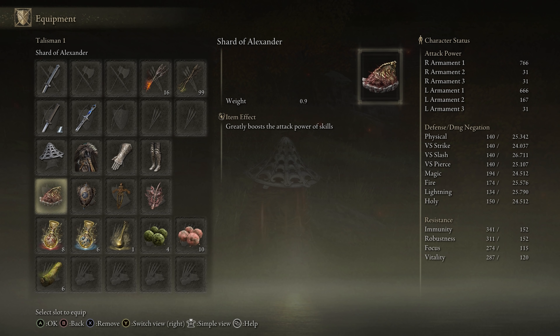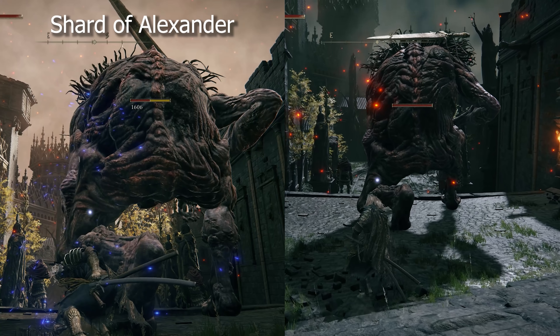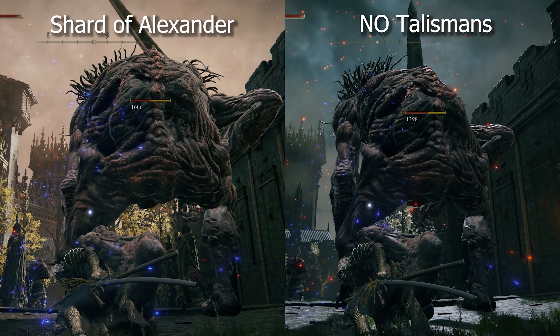Moving on to the talismans, we have a few choices, but these are the ones I use the most. First, the Shard of Alexander — very, very good for this build. It greatly boosts the attack power of skills.